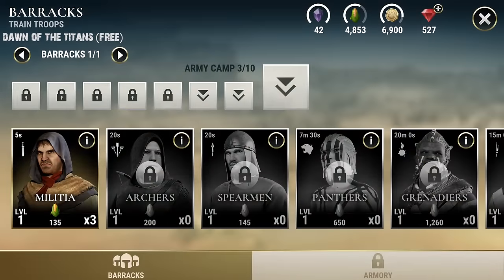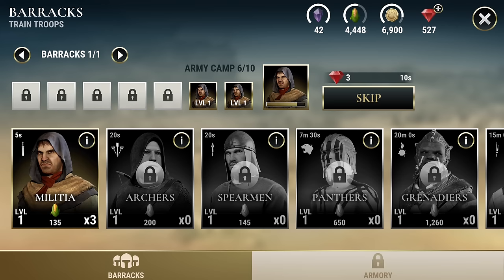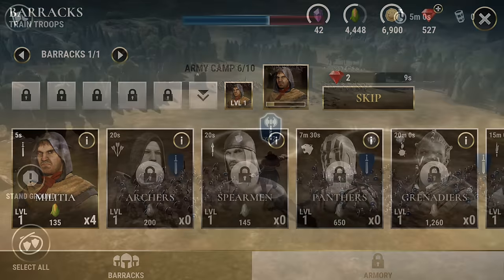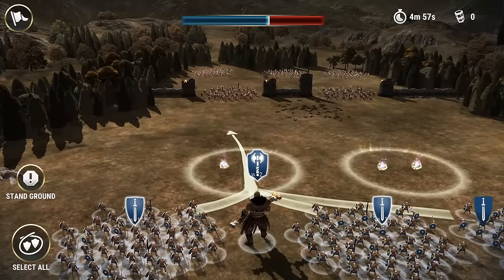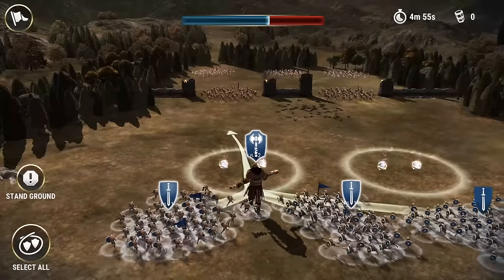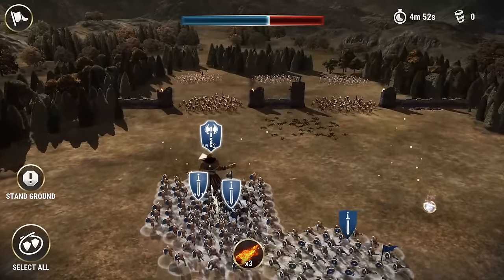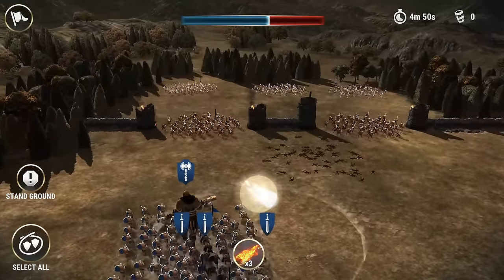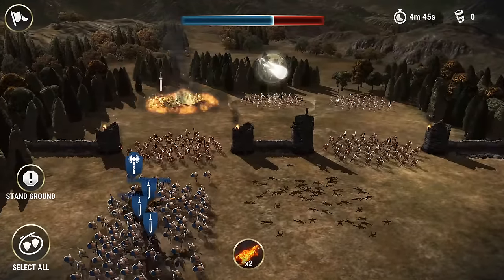First up, we have Dawn of the Titans. This is a mid-core strategy game with a lot more interaction, more action, and a little bit more spark than you might be used to. You're playing the king of some floating island kingdom, and you can call upon the services of a titan to fight for you against your enemies. Everything here is handled with taps and swipes, and it works really well. All in all, the game has amazing mouth-watering graphics, and it's a game worth playing.